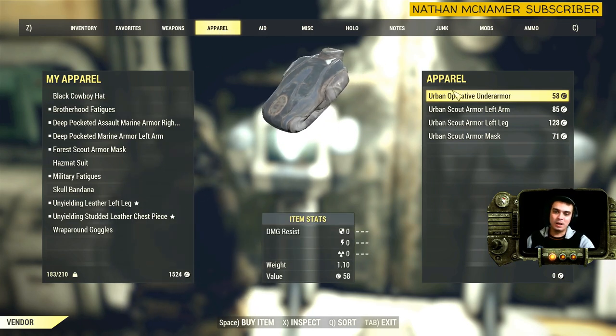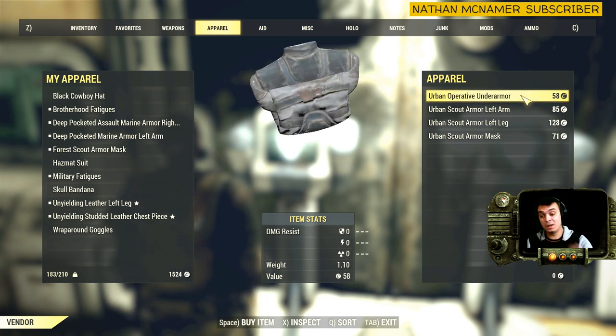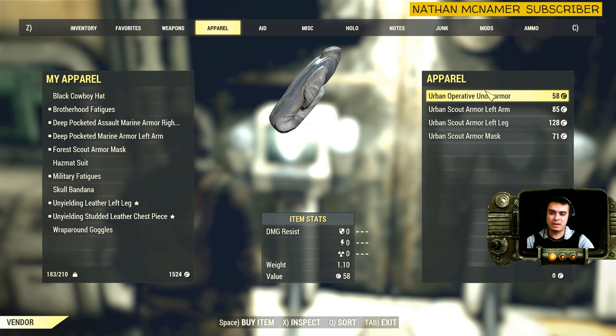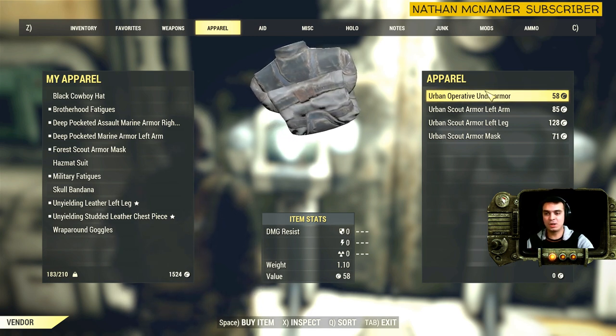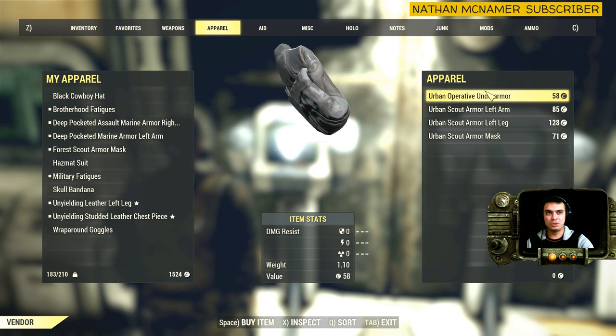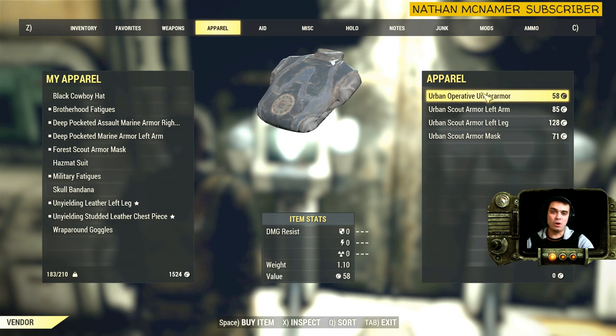Go to the apparel and there we go — Orban Operative Under Armour. I actually made a video about it already. It's a little bit different; the color is different. The other one was sort of a reddish color. I can't remember which episode it was — I think it was number 6. So that's another Under Armour.